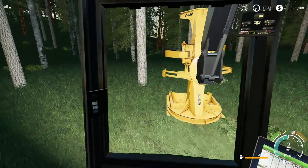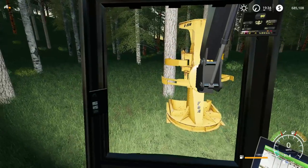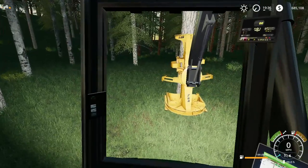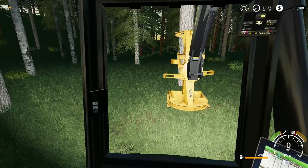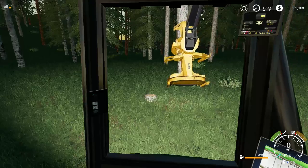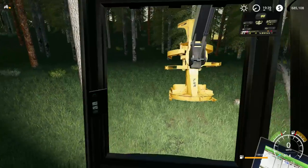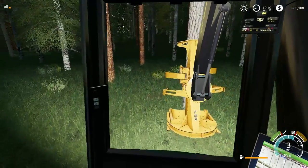Hello guys, welcome back! Today we are going to be doing some bunching here on the forestry mode. Should pick up the tree — there we go — and then we're just gonna put them in a pile right there. We're only picking some of the trees that are dead, for a contract of thirty thousand dollars.